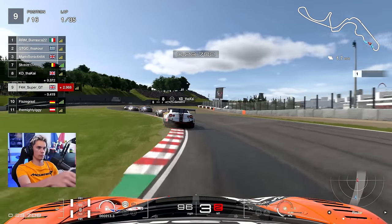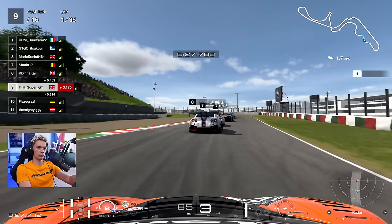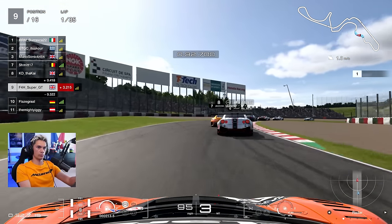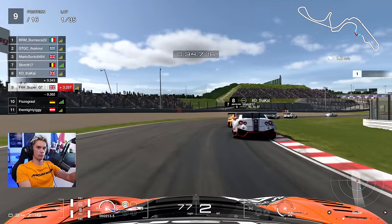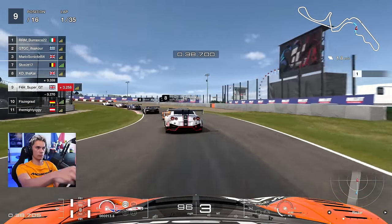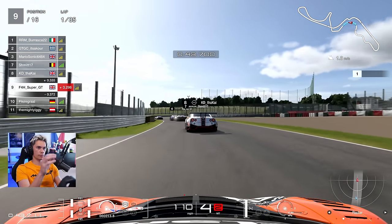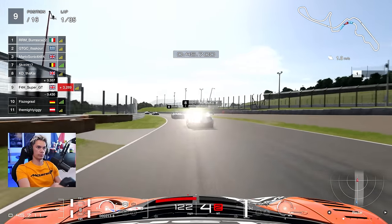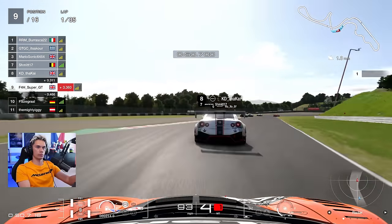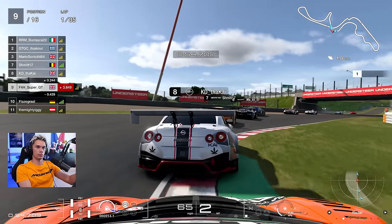Starting 9th on the grid, lots of cars in front — eight cars to be precise. This first lap is really just about settling in; it's a long race. We've got lots of time to try to get the work done and move towards the front of the pack, so let's not rush things. Running around towards Degna 1 and 2, trying to give myself a bit of a gap, a bit of a line of sight with the cars in front.